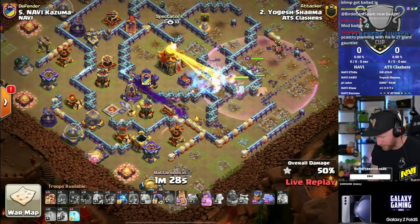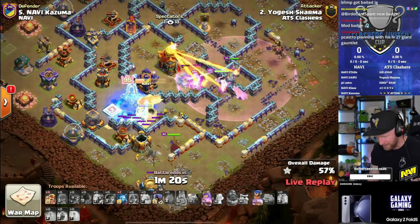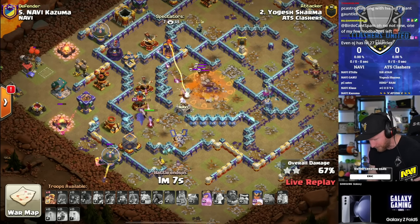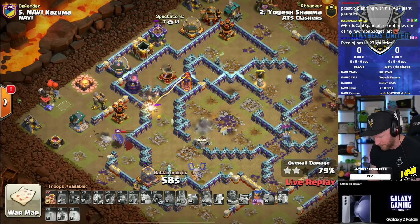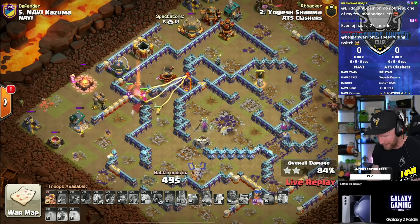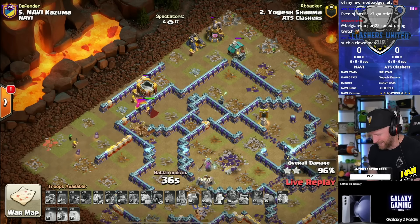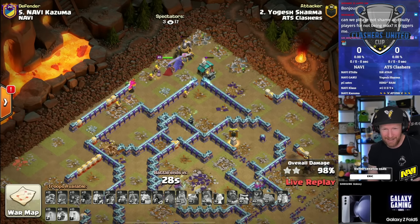The king takes the outer loop and goes right into the monolith. RC joins in - the king pops his ability but should have popped it a little bit earlier, because the giant gauntlet gives damage reduction to preserve HP better. He was able to take advantage of the bug on the gauntlet - if you hit the king with the eternal tome and then pop the giant gauntlet afterwards, instead of damage reduction he becomes invincible. That's what got him through this, and he pulls off a triple even though he missed the town hall takedown at the start.